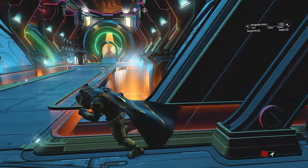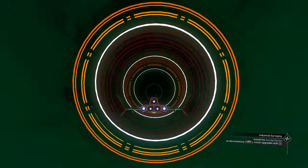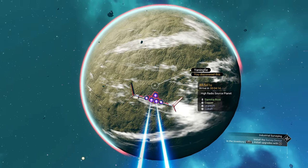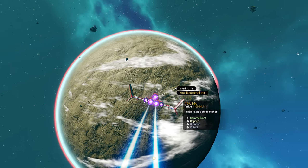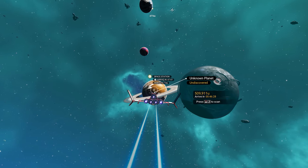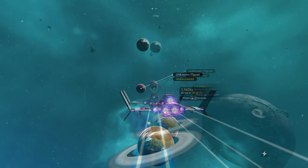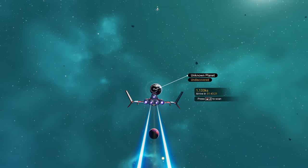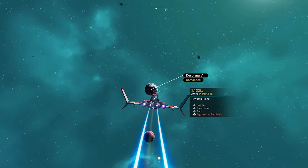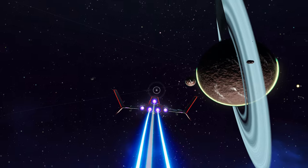Now we need to find ourselves a planet with gold. Let's see if I can find one in the system we are at. This planet has copper and uranium, this one has copper, paraffinium, and silver, another has paraffinium and copper, and another paraffinium and salt. It doesn't seem we have any gold in this system with four planets, so we're going to warp to a new system.